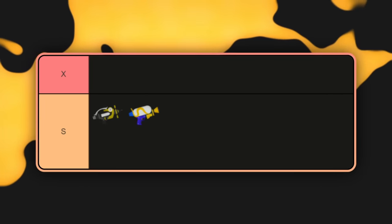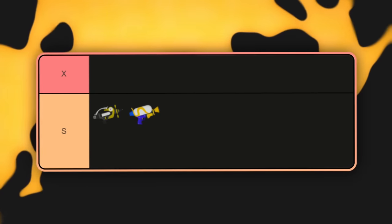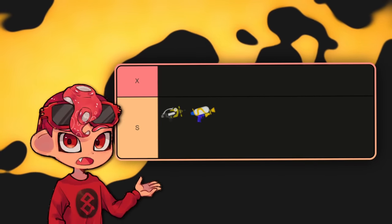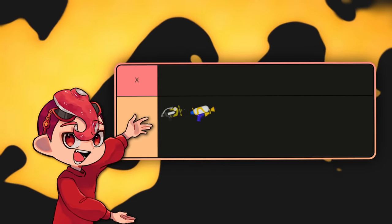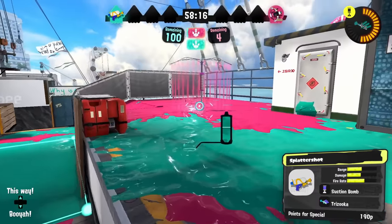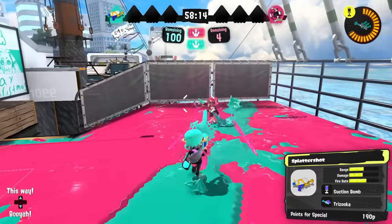Splattershot is your Zuka weapon. It's pretty much the same as Splash in that regard — if you're picking to have a Zuka, this is the gun you're going to pick. It's a bit better at fighting and a bit less support-oriented. You have a lethal bomb instead, but outside of that, a lot of it is exactly the same.